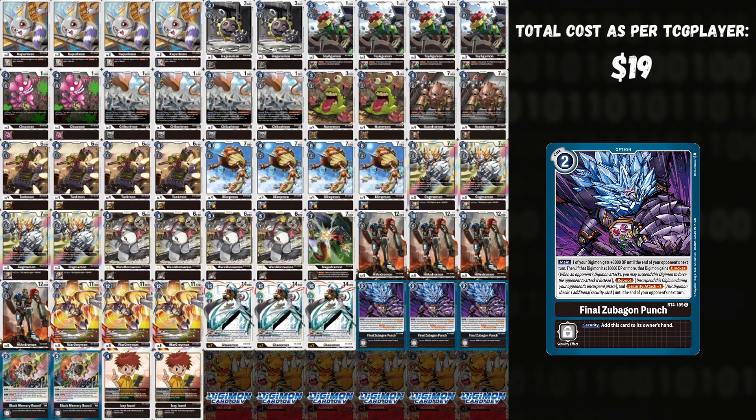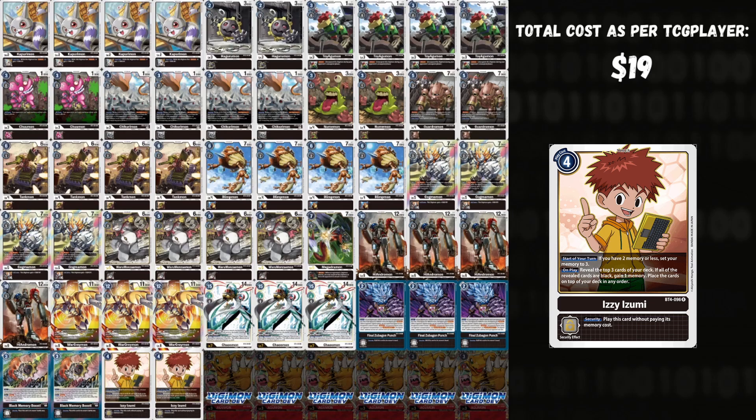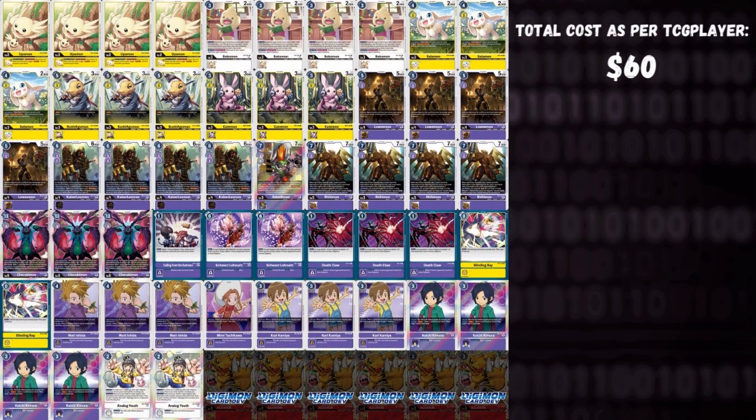Final Zubugon Punch is one of the cruxes of the deck — for two costs, give one of your Digimon plus 3,000 DP. If your Digimon breaks 16,000 DP, it receives Blocker, Reboot, and Security Attack plus one — three keywords that turn all of your big beaters into really great stuff. Goggmon boosting itself the entire way can proc Zubugon Punch alone. Two Black Memory Boost — check the top four cards, add a black Digimon to your hand, and cash it in later for two memory. Two Izzy — a memory tamer that sets you to three memory at the start of every turn; on play check the top three cards, stack them in any order, and if all are black gain one memory.